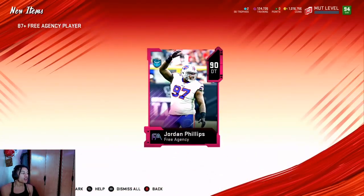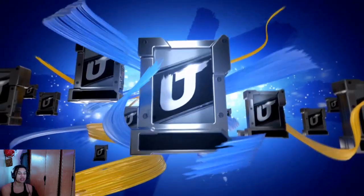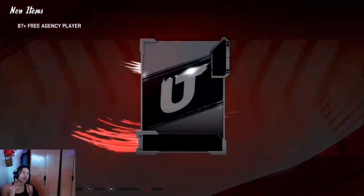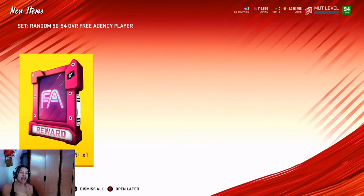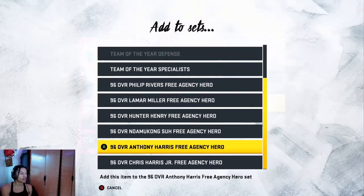What you want to do is quick sell your 94s. Your 90s go into the set because you need three to build on. Your 92s also go into the set — but if you already have two 92s in the set and you pull another 92, just quick sell it. So to summarize: 87s, 88s, 90s, and no more than two 92s go into the set. If you pull more than two 92s and put them in the set, you're wasting coins.